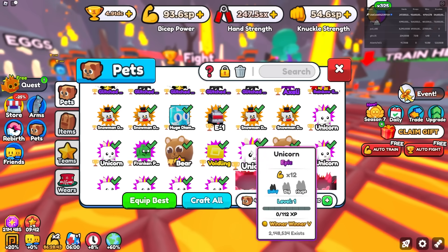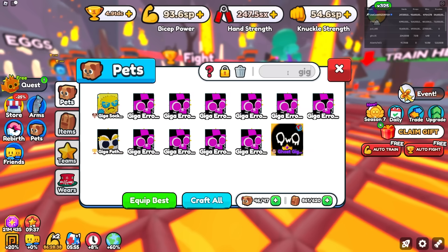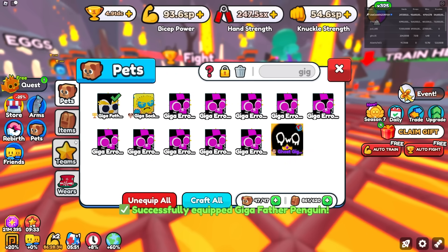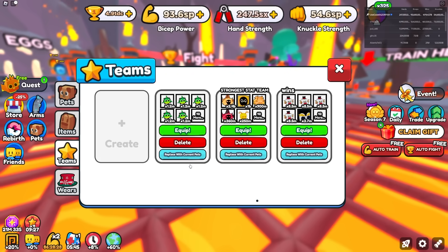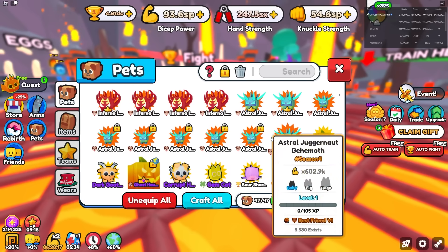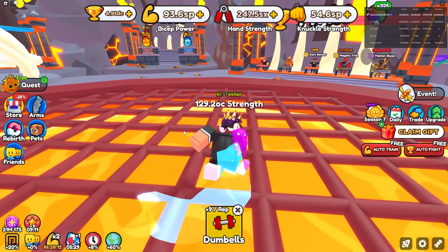What I could do is unequip one random pet, go search up Giga, get the Giga Father Penguin, equip it, and use it just for fun. Let me replace that — no way, I thought I messed it up. Replace current pets — this is my strongest team. Did I mess it up? No, I didn't. Perfect. For a second I thought I messed everything up, but I'm good boys, I didn't mess anything up.